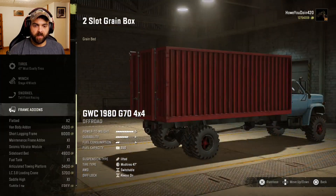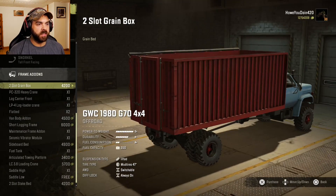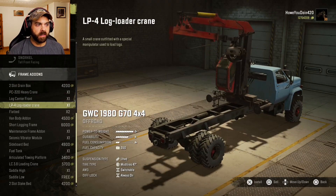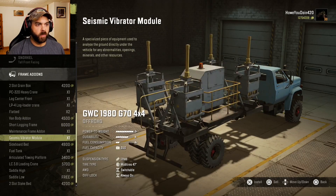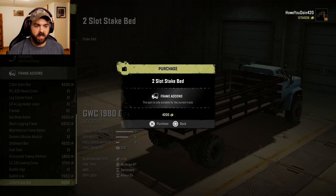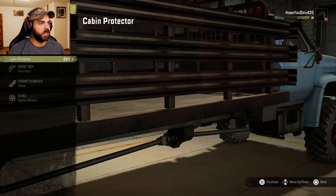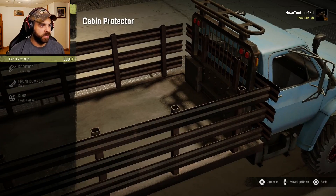Snorkel, yep. Frame add-ons: got the two-slot grain box — it looks so cool. Got the heavy crane, log carrier, log crane, flatbed — a lot of your normal ones. Saddle high, saddle low, and the stake bed. I'll put the stake bed on; makes it look kind of cool. Miscellaneous: we have the cabin protector up there, but with the stake bed it kind of clips through it, so I'll leave that off for now.